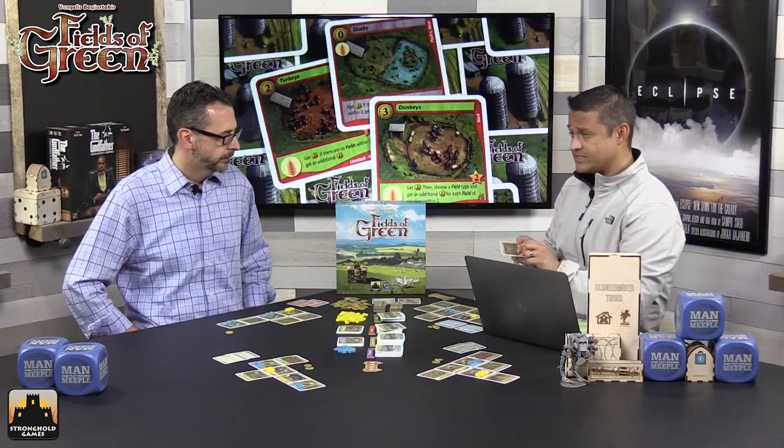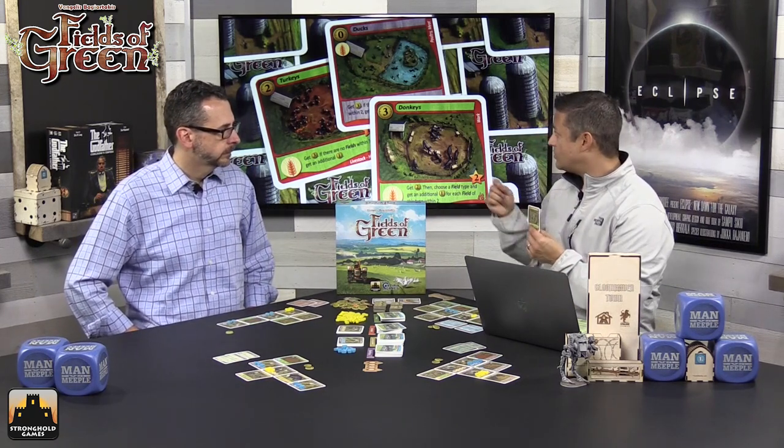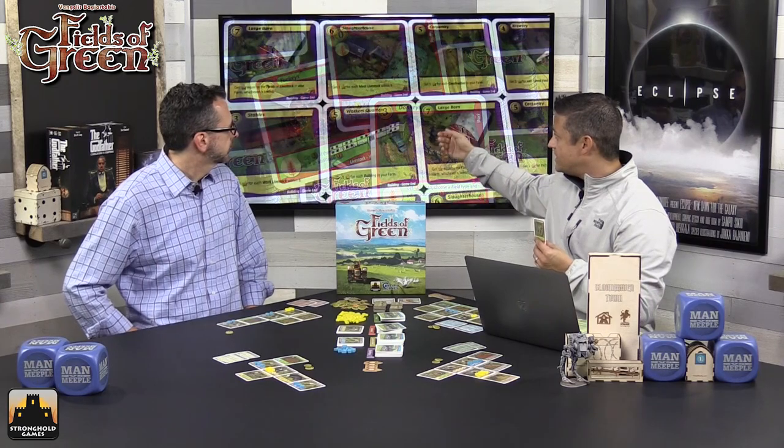The second phase is the action phase — the main meat of the game. During your turn, you look at your six cards and pick any one you wish to use. You put it in your hand and pass the other five to your left. Simultaneously, each player plays their chosen card, doing one of five different things. The first action is simply to build it: look at the cost in the upper left-hand corner and pay that.